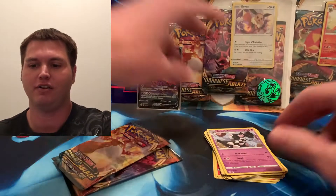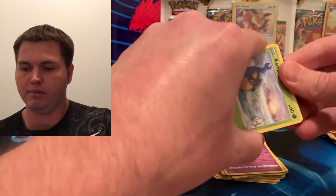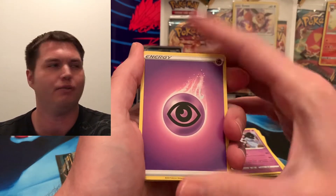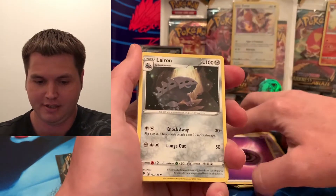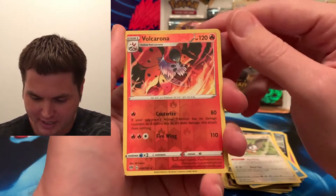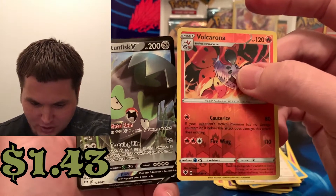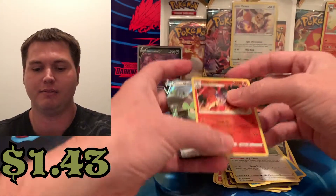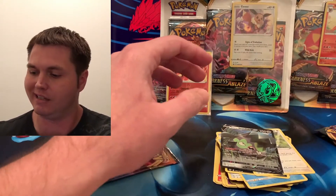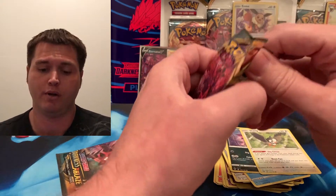So far Eevee's beating Flareon, and we're going to go with our second Eevee pack. We are basically doing a finisher of Darkness Ablaze today. We got a Reverse Rare Holo Volcarona — so we got a double hit pack! Galarian Stunfisk, which we had already gotten in a previous video, and a Volcarona Reverse. So far Eevee is killing it with three hits in two packs versus zero hits in one pack with the Flareon.